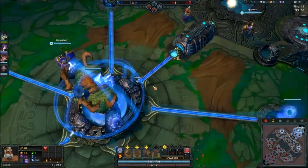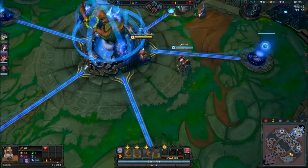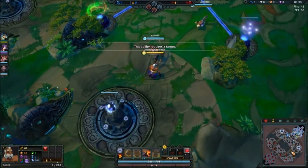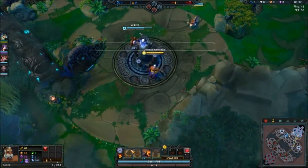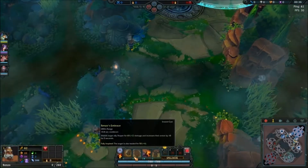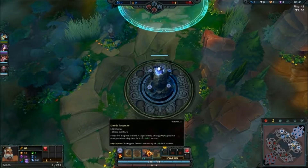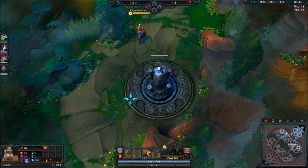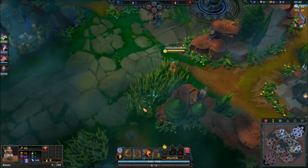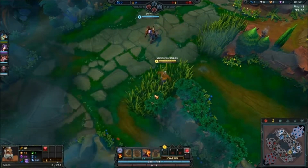Renzo is an interesting champion because he has a targetable stun — you just shoot at someone and it stuns them. He also goes off something called Inspiration, which buffs his W or his E. His W is more useful; his E is just lower armor. While that's nice early game because you can make them basically take true damage, it's not as useful as a 50 damage heal. In my opinion at least.